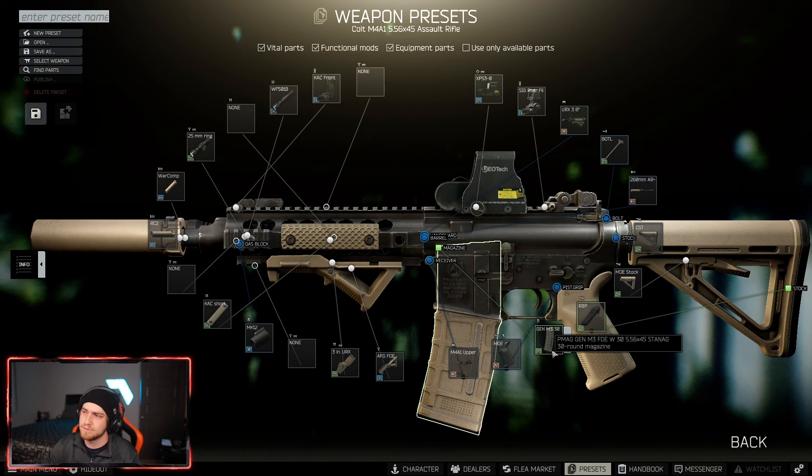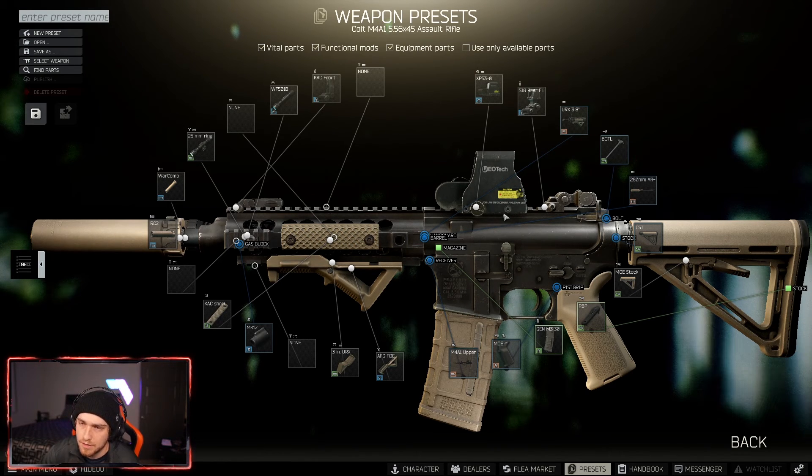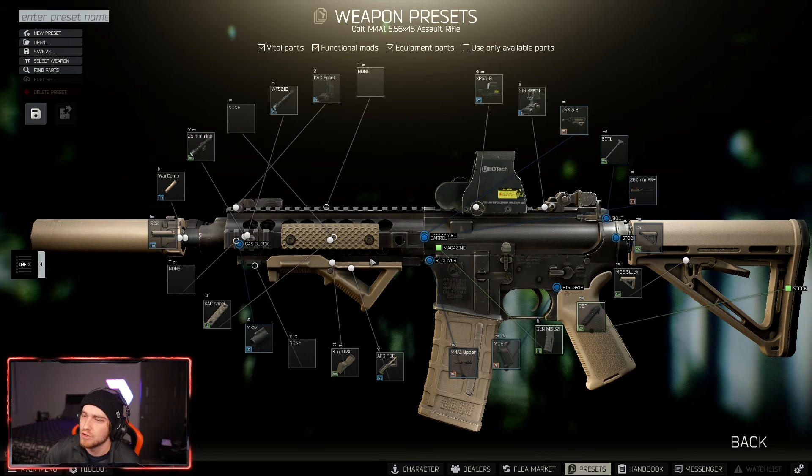I'm using the 260mm barrel. I think shorter barreled guns look good and I wish they functioned better. The longer barreled zero-recoil builds have their function, but there should be a place for short barrel builds too. When you're going to places like dorms, resort, or some of the shops in Interchange, you need a gun you can maneuver through doorways and tight spaces. The shorter barrel doesn't help recoil much but it does help ergonomics.